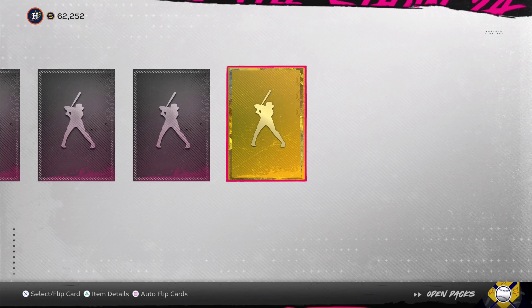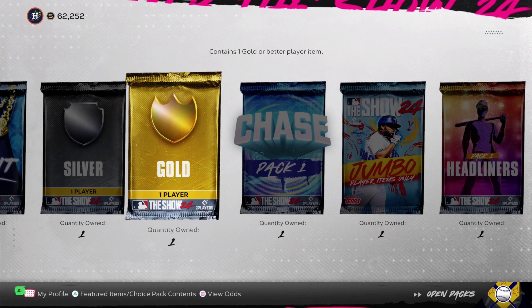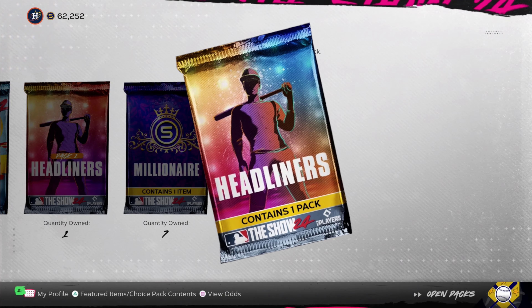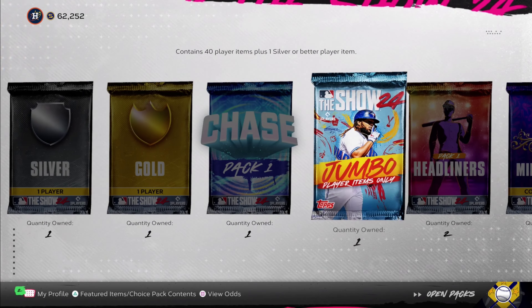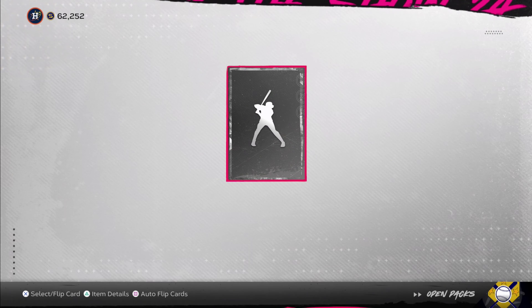Last standard pack — is it going to do something good? Gold. Josh Chisholm. Alright, we are done with standard packs. We did really freaking good with standard packs. So let's move on — we're going to do a silver pack, watch me pull a diamond.